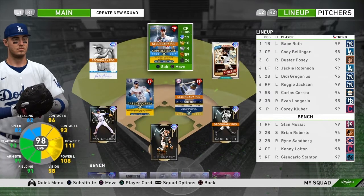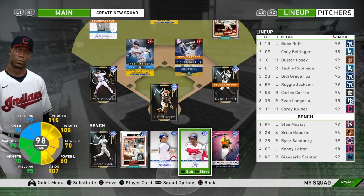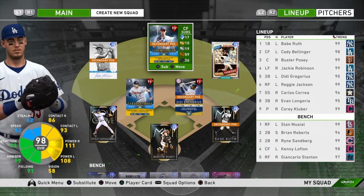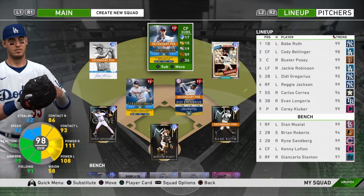Cody Bellinger is going to be our center fielder. Kenny Lofton will also be on the bench. I just don't feel comfortable with a lineup that doesn't have Cody Bellinger in there. Yes, Kenny Lofton has 98 speed, 99 stealing, decent power and a great amount of contact and vision. But Cody Bellinger isn't that slow either and he can hit for power. So we're keeping him in.